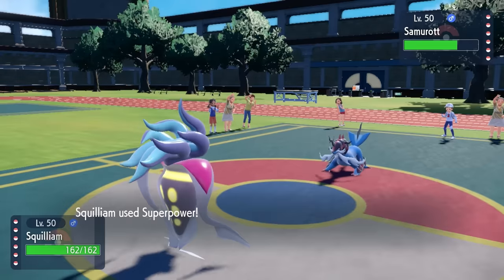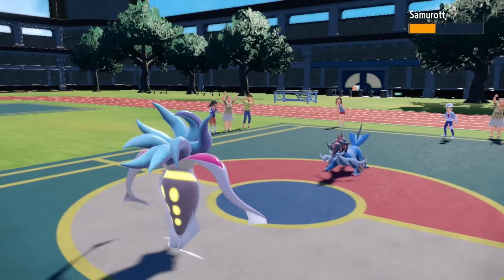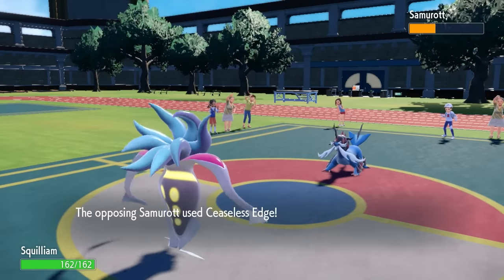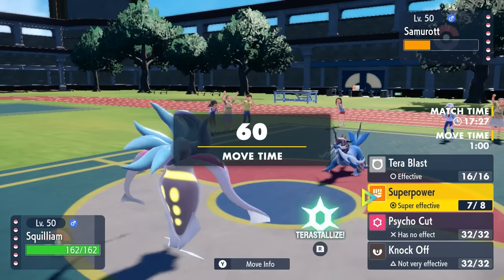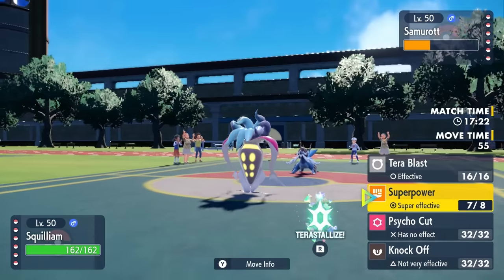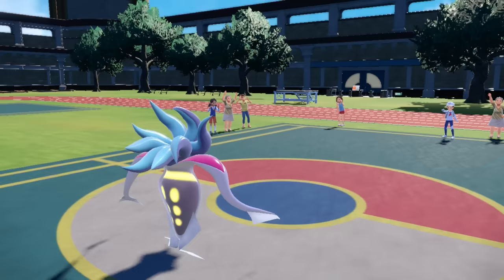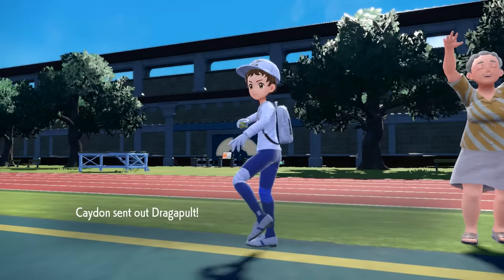Even with the Aurora Veil up, I can get a nice little chunk of damage. But most importantly, I get the Attack Boost and a Defense Boost, which helps because they do have the Ceaseless Edge — which actually ends up missing, which is quite amazing. I wasn't going to take much from that because of the Defense Boost and the Aurora Veil. However, it would set up Spikes. At this point, I'm going to go straight away for that Stellar Tera — if I can get the extra damage with that plus one, a Superpower can knock out the Samurott.